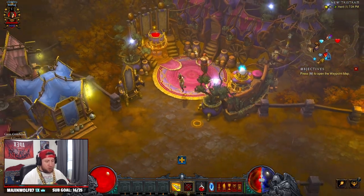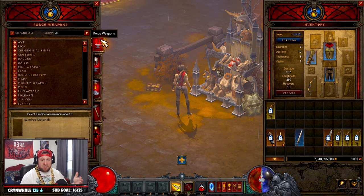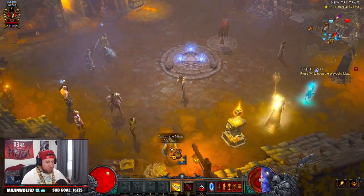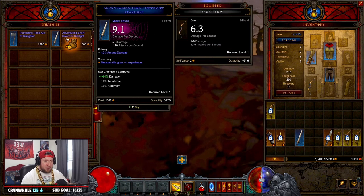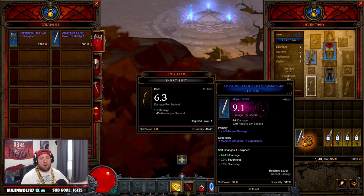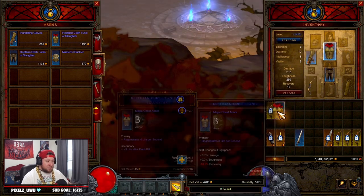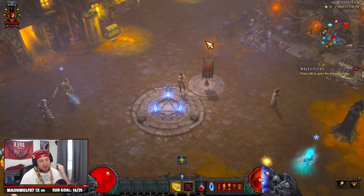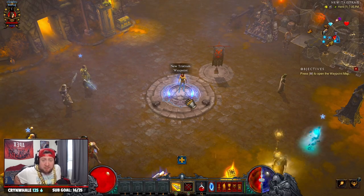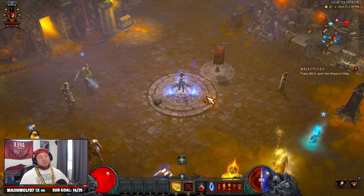Now that we have our level 70 weapon ready for level 43, here's a tip: as you're leveling up, periodically come back to the Blacksmith and craft higher level weapons so you do more damage, or go to the vendors in any of the acts for weapons and armor. At this point, only take what's green — you don't care as long as it's an upgrade. Don't craft armor, you'll find plenty of it. Just craft weapons for more damage and see the vendors. Act 3 has two really good vendors right next to each other.